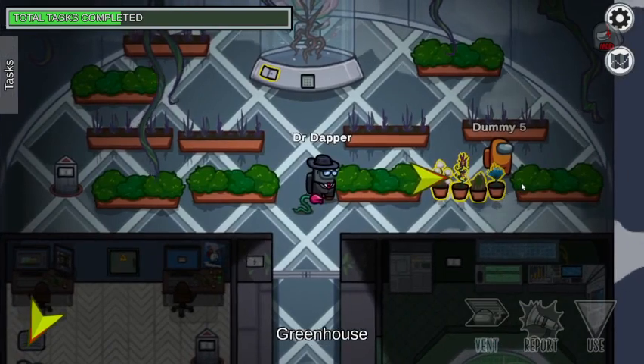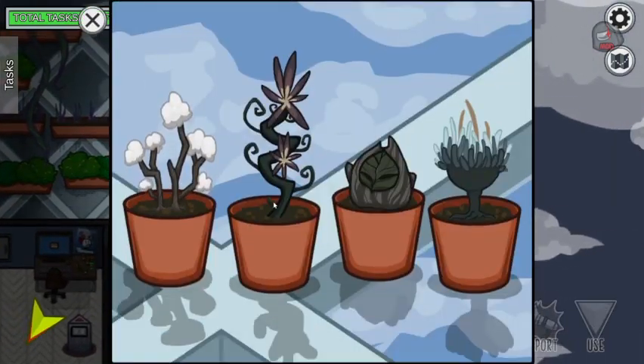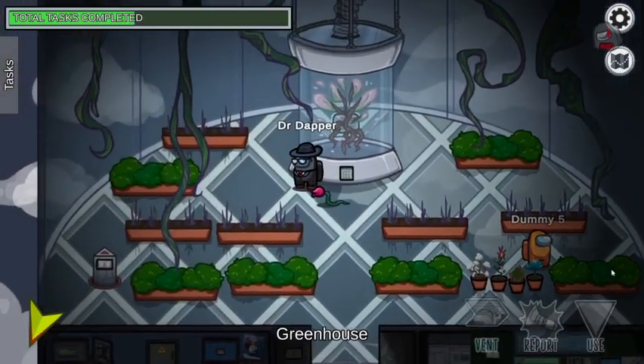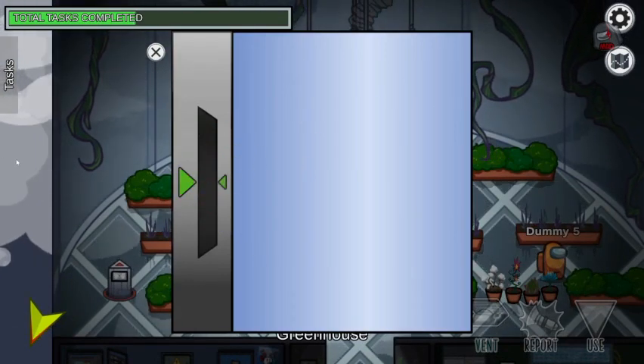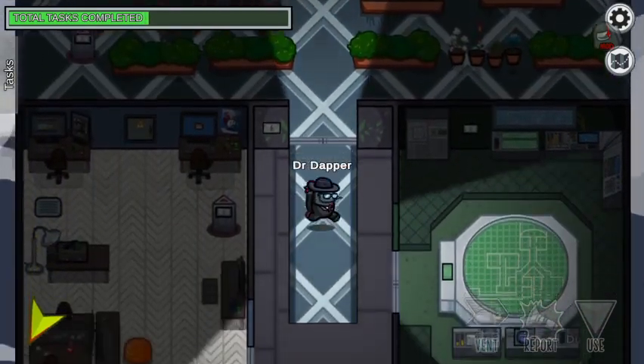Up here in the greenhouse, after you've collected the watering can from storage, you just click on these plants to complete the task. There's also this one where you just drag the leaves into the slot over here. Pretty simple.